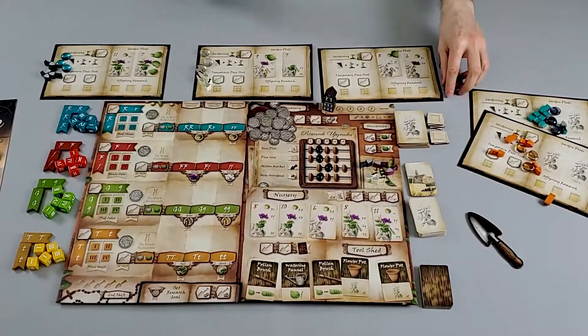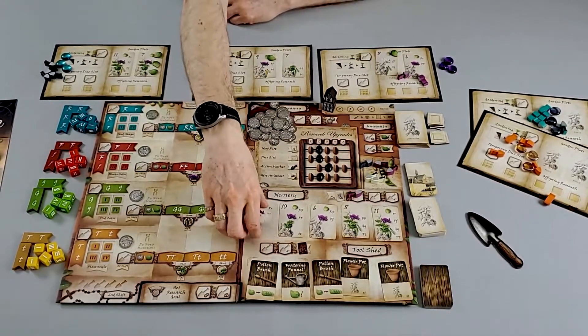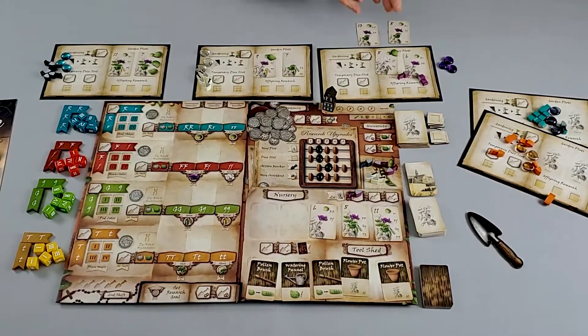The game plays out over a total of five rounds, and every round is broken down into phases. During the very first phase, it's your typical worker placement game where players take their various actions to go out to different locations to claim things such as extra plants to add to the nursery, because those nursery plants are going to be victory points at the end of the game.